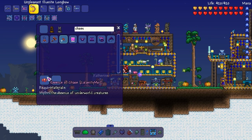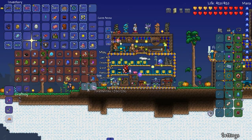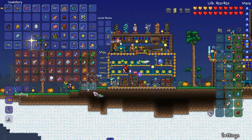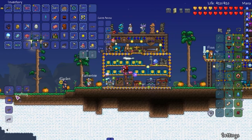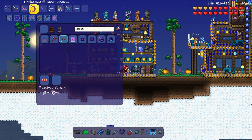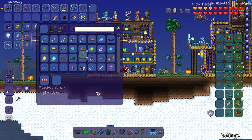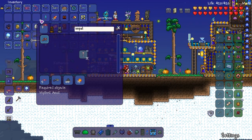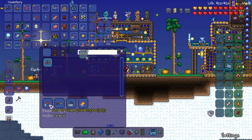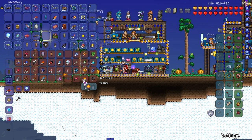We need Essence of Chaos and Ectoplasm to make Cores of Chaos. We have Essence of Chaos and — oh no, I ran out of ectoplasm... psych! We have a million thanks to the Spectres. As much as I didn't like them spawning in abundance, I also like it. The Impaler needs five stakes, explosive powder, and living fire blocks — no problem. Hey, the volume vanished again!